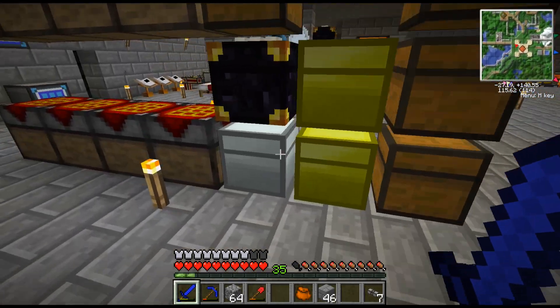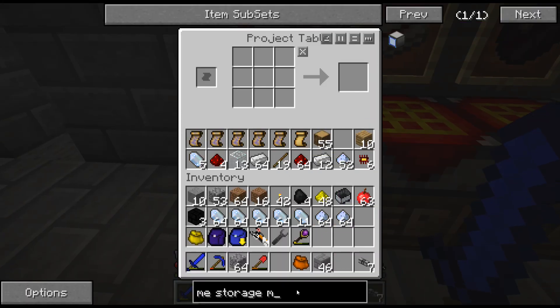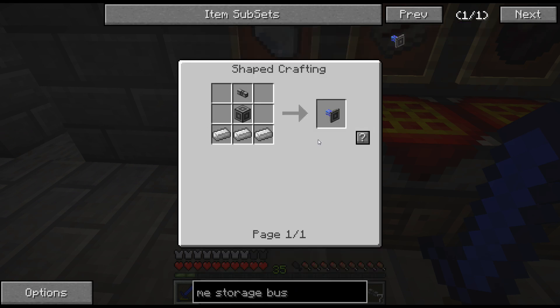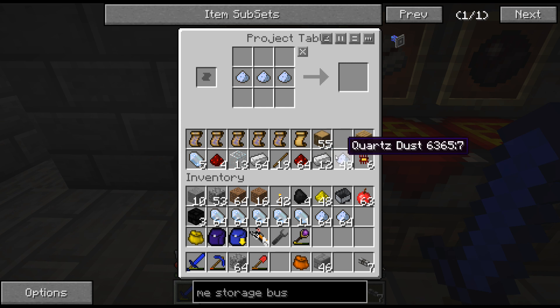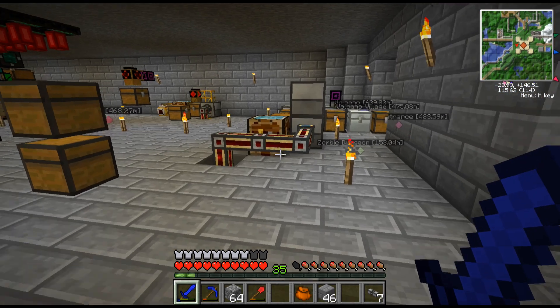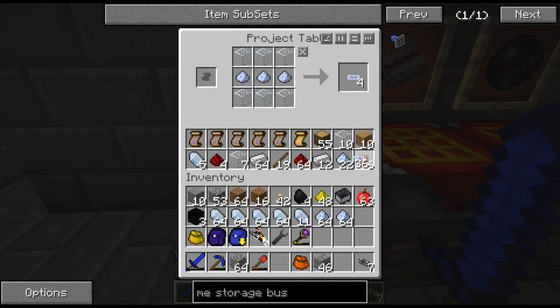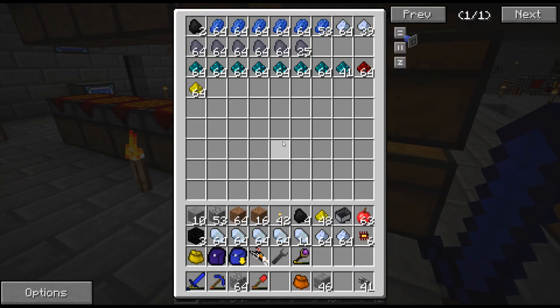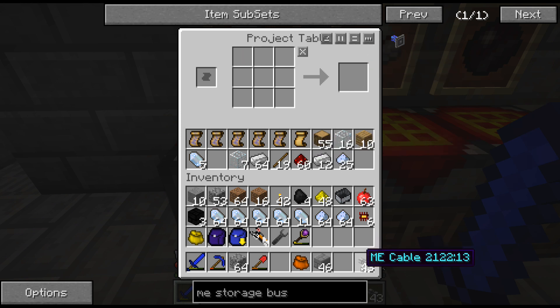Let's make some storage buses and I'll show you why those are cool in a second. We're going to need more cable and definitely more iron — let's grab a whole other stack. We need like nine ME storage buses. The ME interface we haven't talked about — I might use those in the future. We'll definitely need more cable, so let's make more. The cabling needs quartz wire and we're definitely going to need more glass — this thing takes tons of glass. It's nice that we have stuff auto-generating so we don't have to wait. Let's make a whole bunch of cable and then turn it all into cable pieces. After this we'll need to get redstone from the ME system since it's been filtering in from the quarry for a while.